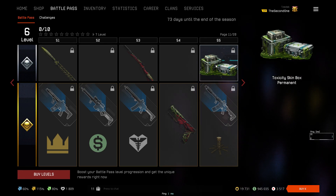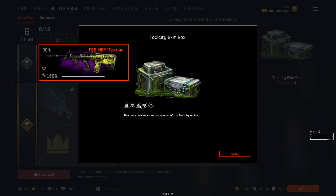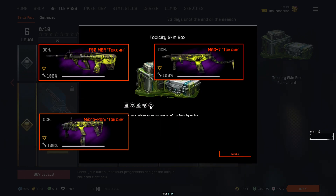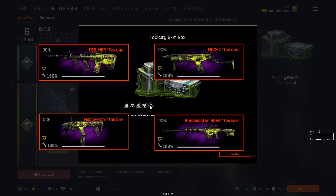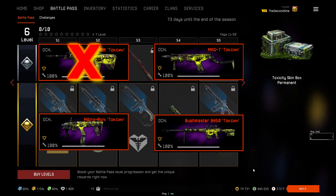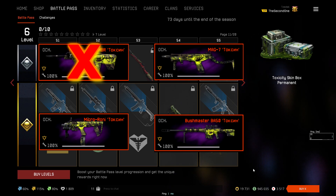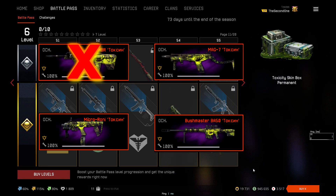Let me explain this box. There are two boxes of this kind in the free battle pass and two in the premium battle pass. When you reach the level with this box, you get one out of four permanent weapons: the F90 MBR Toxicity, Mag 7 Toxicity, Microroni Toxicity, and Bushmaster BA 50 Toxicity. The same rule as the skin boxes applies — if you get the F90 MBR from the first box, you cannot get it again. Therefore you will get a different one each time. If you buy the premium battle pass, you can get all four weapons.